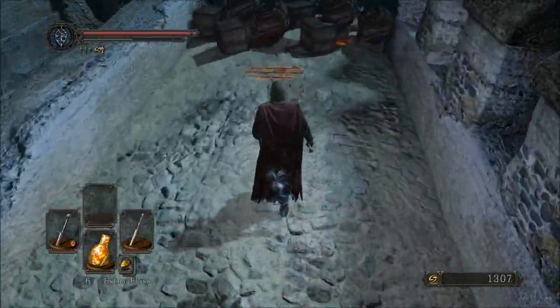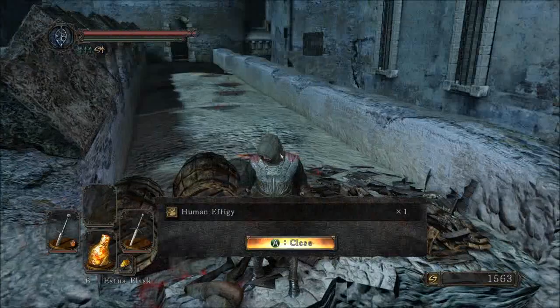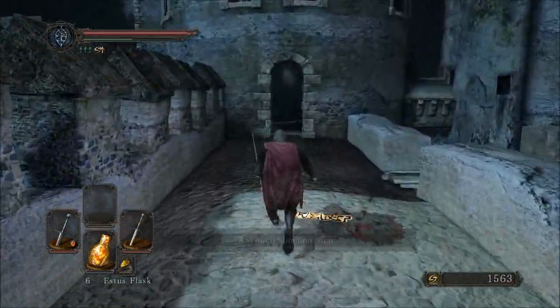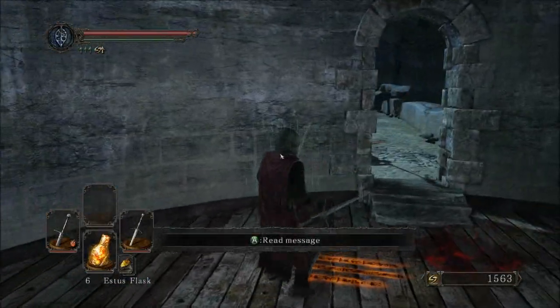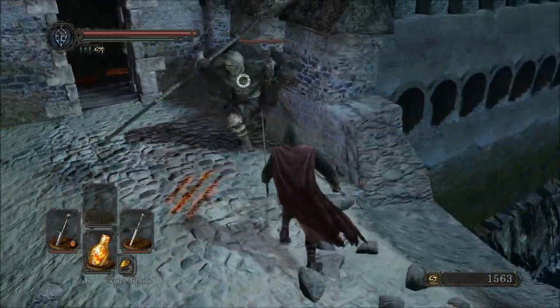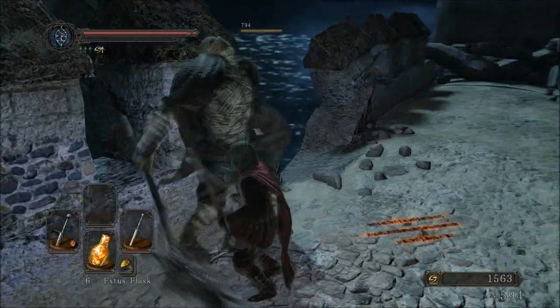These weapons have been upgraded so they will hit a lot harder. Come on over here and grab this Human Effigy — always, always useful. Literally always. Never a bad time to have an Effigy. Be wary of left. Let's go ahead and come out here and fight another guard. Those Fireballs will do a pretty tremendous amount of damage, so be careful of them.